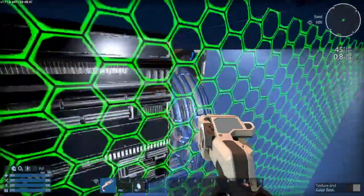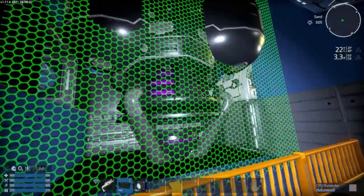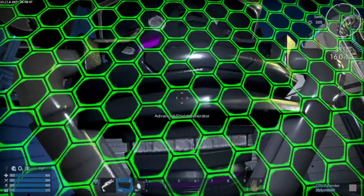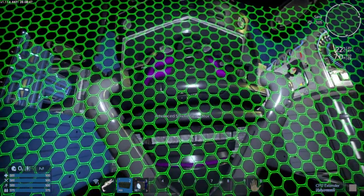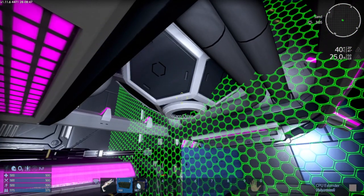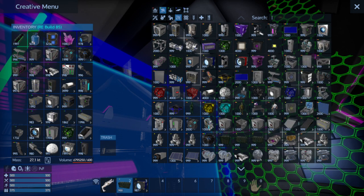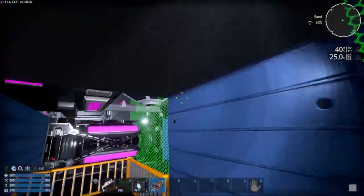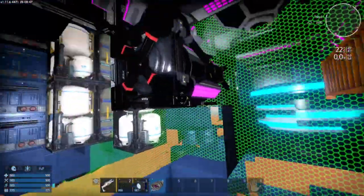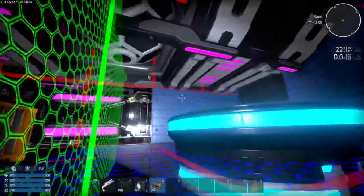The next thing I like to upgrade after thrusters is the shield and warp drive. We have a stock warp drive and an advanced shield generator — so the shield is upgraded but the warp drive isn't. For me it's a must to get a better warp drive, so we put in the advanced warp drive.